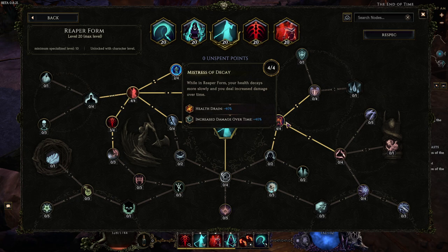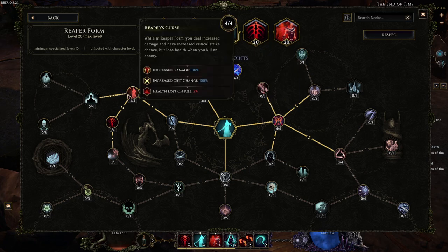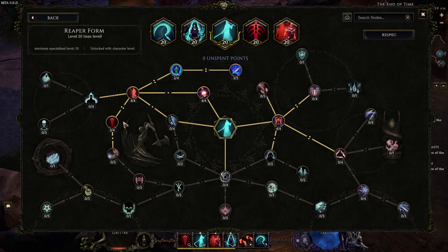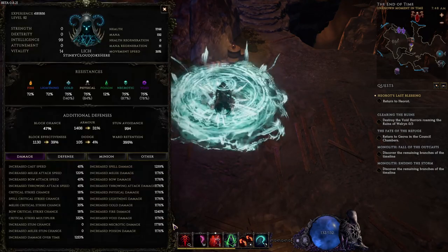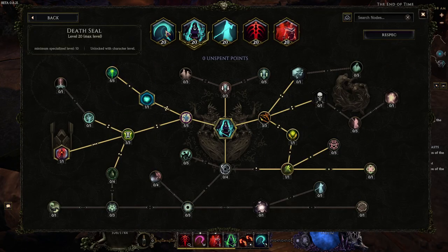For Reaper Form, we take four points into Mistress of Decay for 40% reduced drain, which helps a lot keeping Reaper Form up. Four points into Soul for a Soul — you deal 80% increased damage. Reaper's Curse gives another 100% increased damage and 100% increased crit. Health lost on kill doesn't necessarily matter because you end up killing everything and leeching it all back anyway. Three points into Death's Door gives 75% increased damage at low life. We're always at low life with this build.